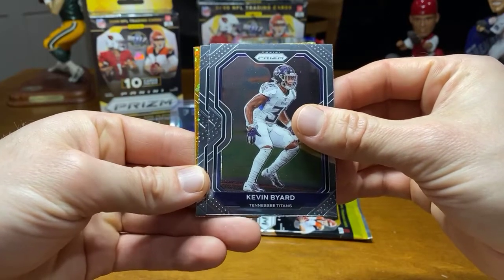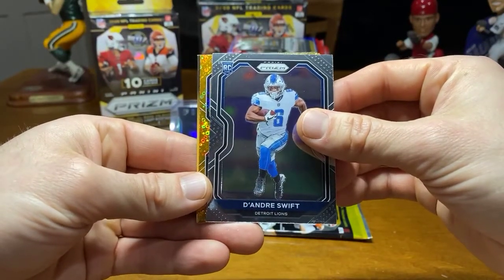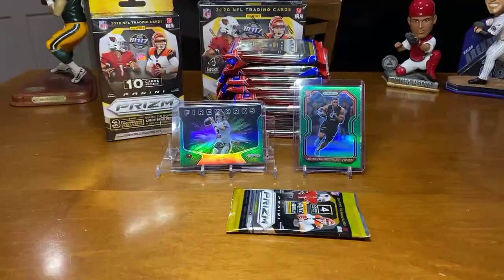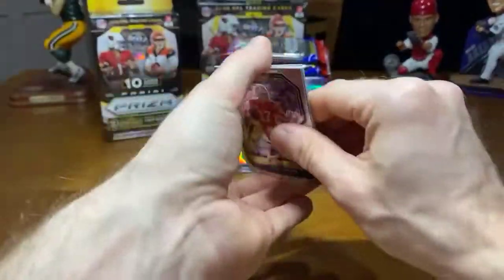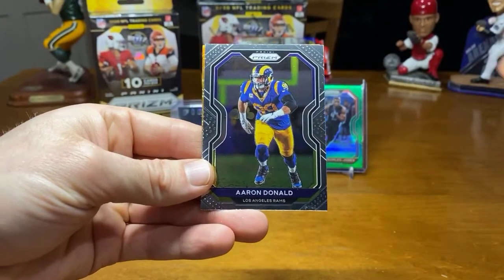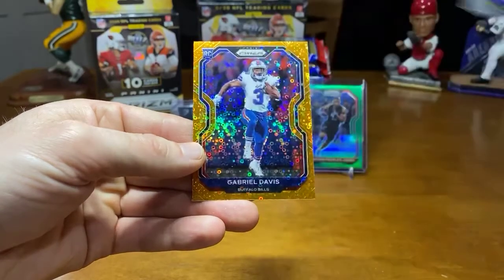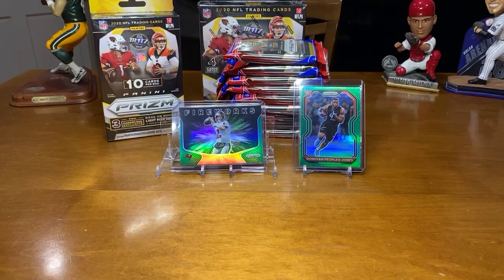Kevin Byard, rookie DeAndre Swift — nice. And for the Disco, AJ Green. Last pack of the Blasty — bring that last pack magic. Come on, Josh Allen base. Darius Slayton. No rookie, but we got Aaron Donald. And for the Disco — it's a rookie. Boom, Gabriel Davis. Nice. Trying to make it all the way with Allen.